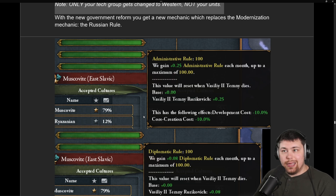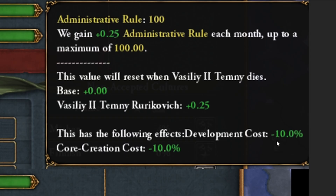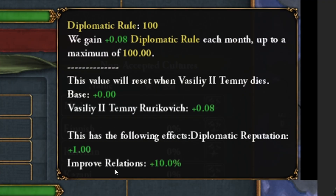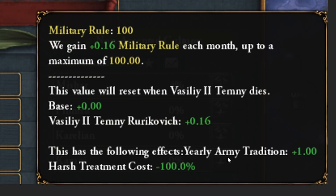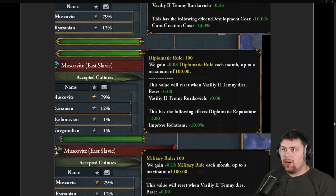The Russian Rule ability is in the cultural menu with Admin, Diplo, and Mil options, each giving a different bonus. Admin gives dev cost and core creation cost reduction. Diplo gives improved relations and Diplo rep. Mil gives army tradition plus one and free harsh treatment cost, which is very powerful. All three combined are incredibly strong — they may need to tweak some of those numbers.